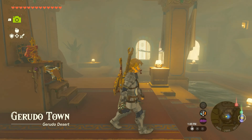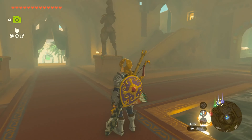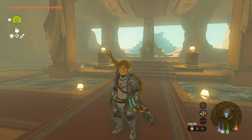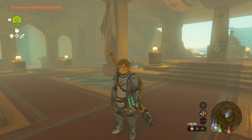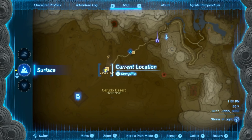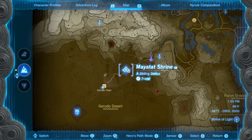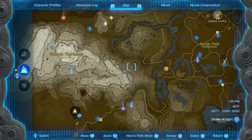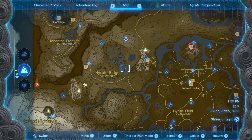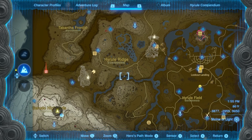Welcome everyone, and thank you for joining me in The Legend of Zelda: Tears of the Kingdom. Last time we completed the Lightning Temple and got our fourth sage. This time we're going to be doing some side quest stuff, because there's a lot of things I haven't gotten around to. We've got all the Zelda stuff, the stable news, and things to get the froggy armor.